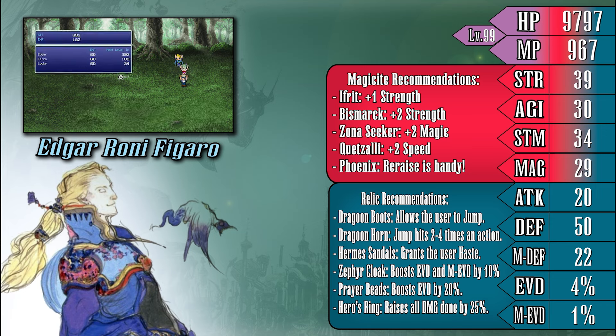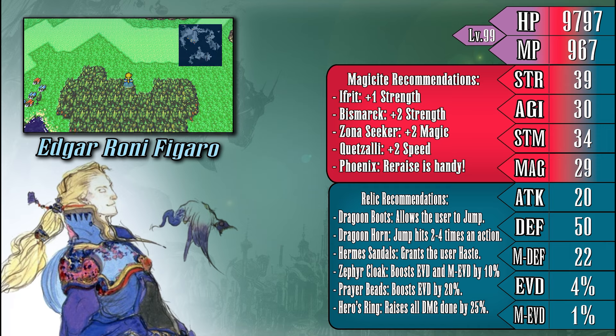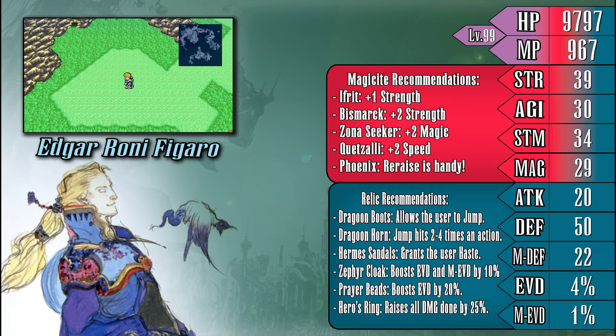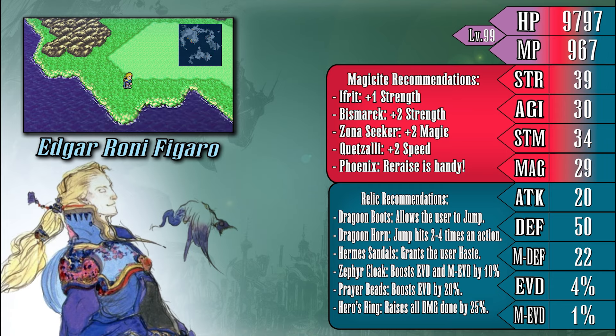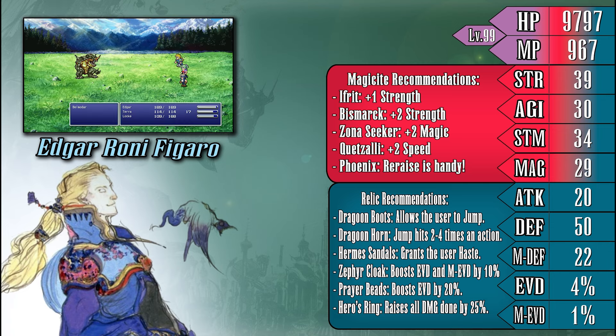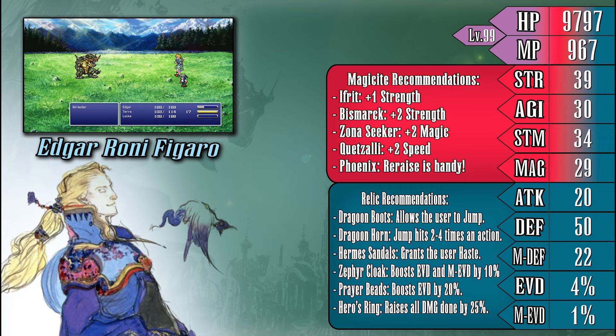Before we talk about his tools, I first want to give my magicite and relic recommendations. Due to the different ways you can build Edgar throughout the game, you really can't go wrong with any magicite bonus, since Edgar can get some mileage out of any of them. But if I were to point you in a specific direction — and the direction I'll be taking Edgar in this playthrough — I would suggest leaning a bit more on strength bonuses with a little bit of magic sprinkled in to keep things somewhat balanced. As for gear, Edgar can take advantage of pretty much everything and put it to good use.